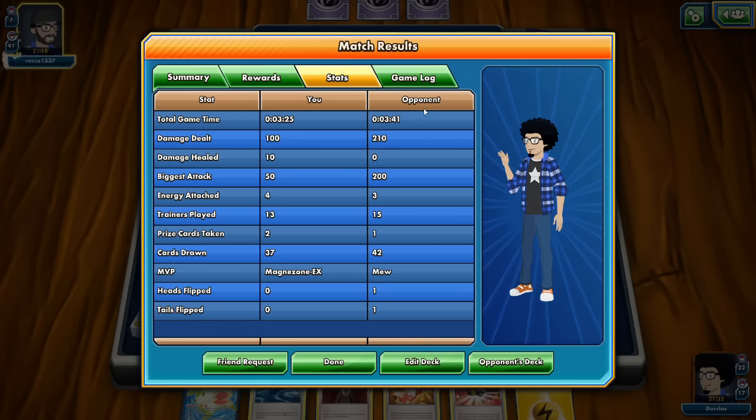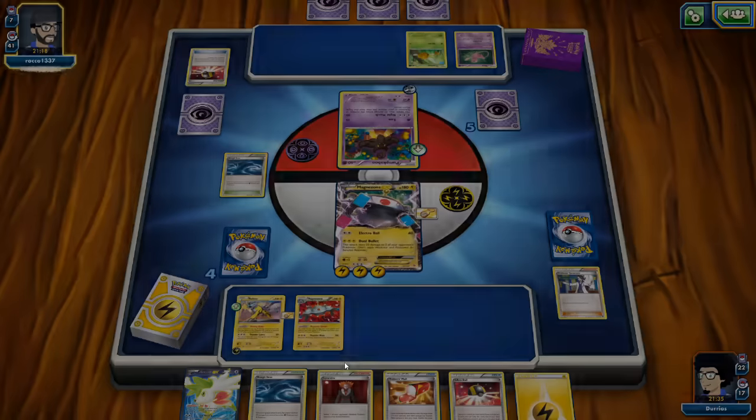Match stats: we dealt 100 damage total, opponent dealt 210 damage. Magnazone EX was the MVP versus Mew. Let's find another opponent.